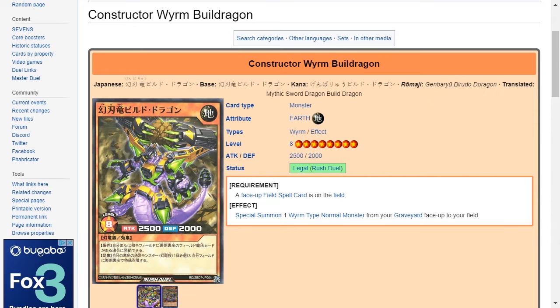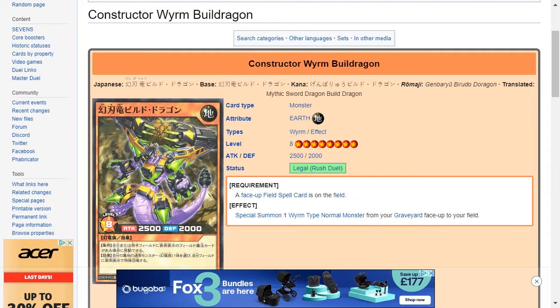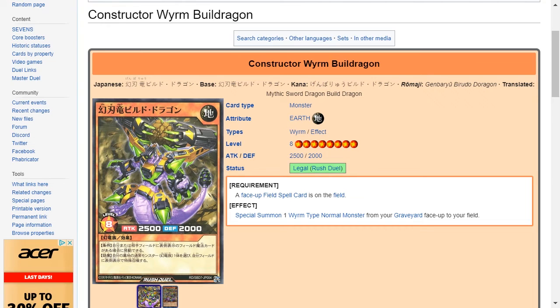The final card is Construct a Worm Build Dragon. It's an earth attribute worm type effect monster, level 8 with 2500 attack and 2000 defense. The requirement is a face-up field spell card on the field, and the effect is to special summon one worm type normal monster from your graveyard face-up to your field. It's an okay effect — like a Call of the Haunted for one of your monsters — but it has to be a worm type normal monster specifically, and you do need a field spell active. Overall it's nothing that impressive, and 2500 attack for a level 8 with this effect is easily going to be beaten over.